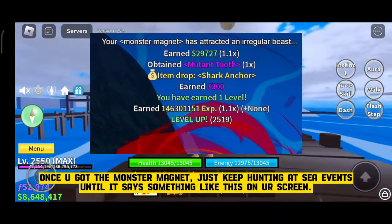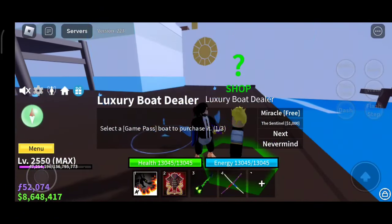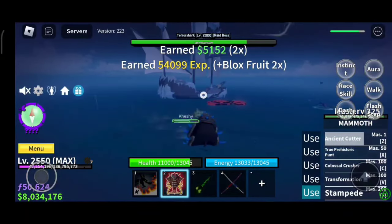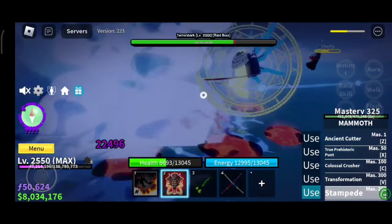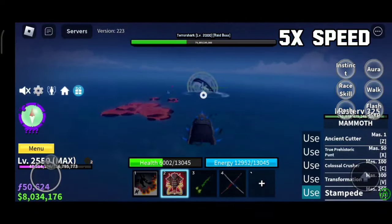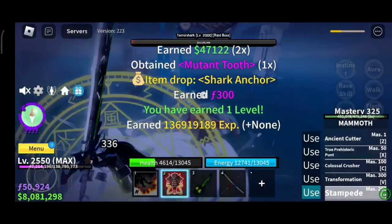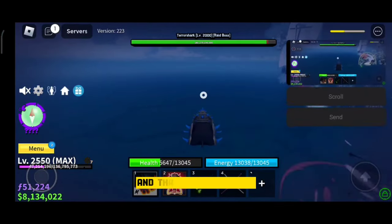Once you get the Monster Magnet, just keep hunting at sea events until it says something like this on your screen. Here's how I got it — I recorded this because we were doing a Leviathan hunt with random people I found on Discord. Get destroyed! Let's go. And that's how I got it.